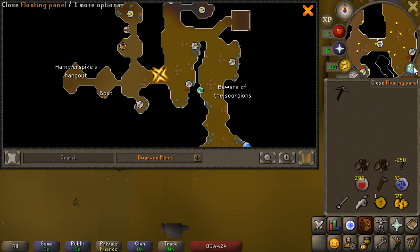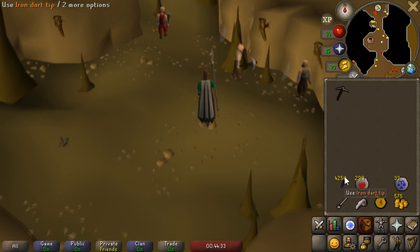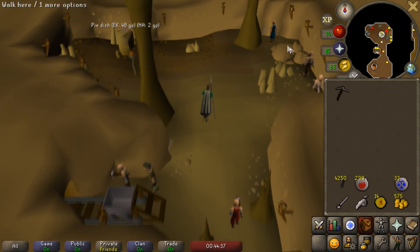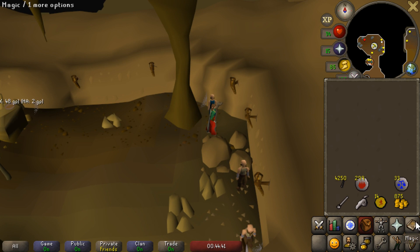I kind of realized the other day that for whatever reason, iron darts are actually worth more than steel darts. We're actually out of money, and there's one last part I kind of forgot — you need to put feathers on the dart tips. For whatever reason I thought you could just throw the darts as-is. So unfortunately, I actually need to go back to the agility pyramid again to be able to afford the feathers.